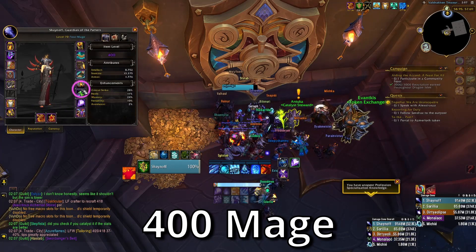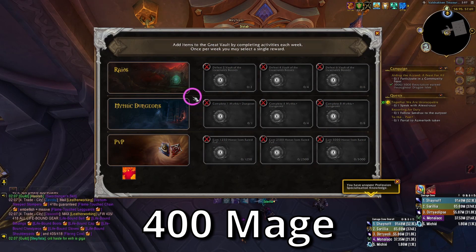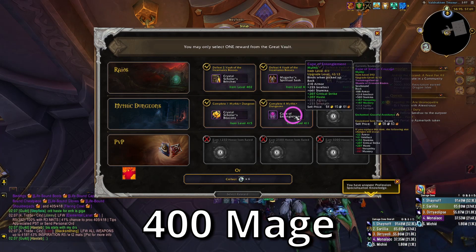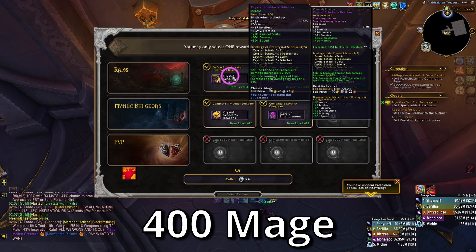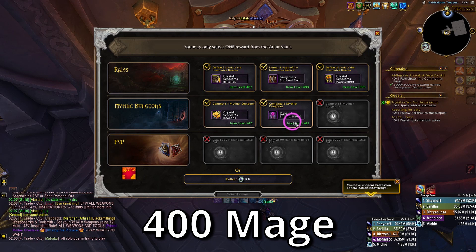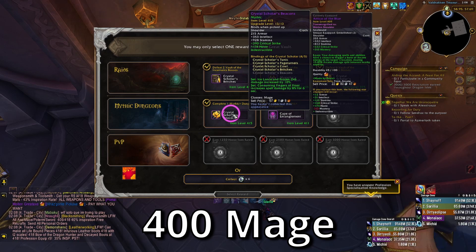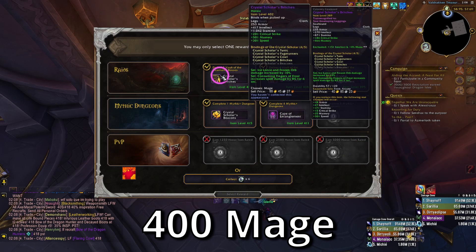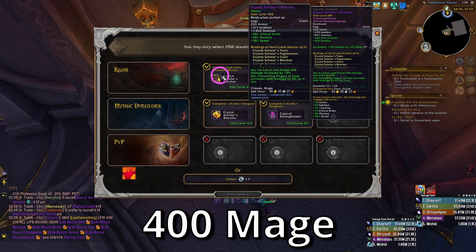Let's see — feather or icon please. I got 415, 411, 422, and 408 item level pieces. I can't use the shoulders because those are crafted. There's a 411 crit-haste back piece — that's decent. This is a pretty large upgrade: 389 to 402.